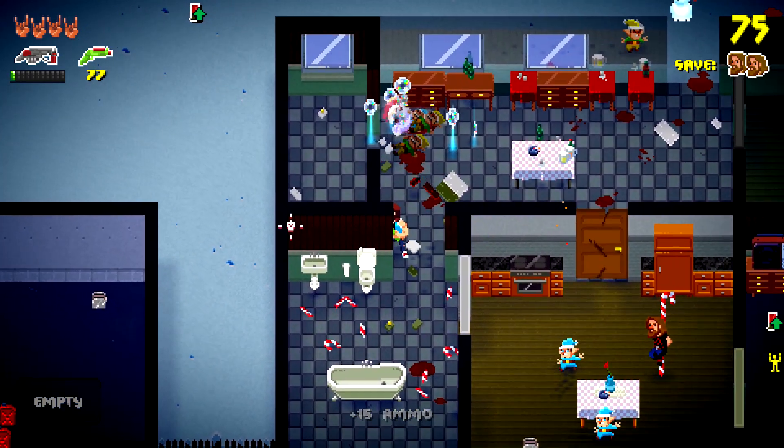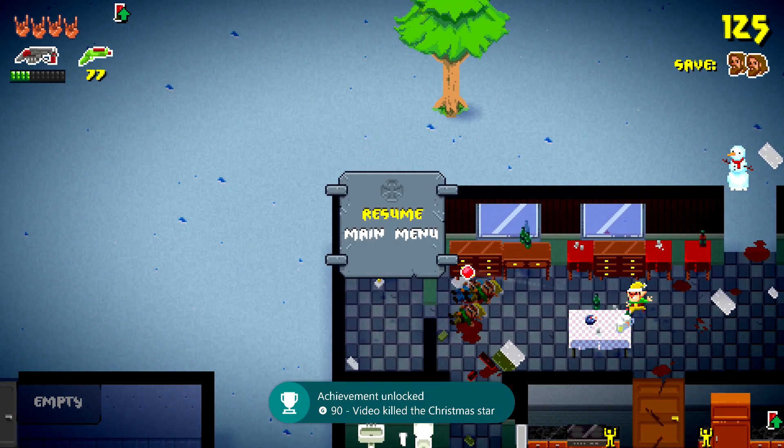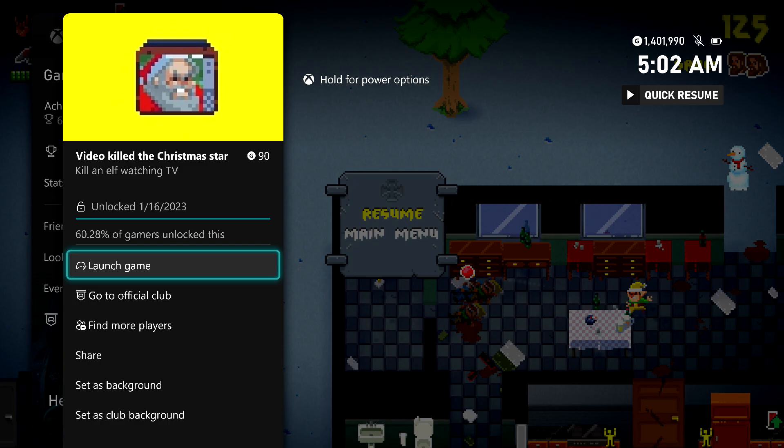The TV should fall down and then crush the enemy, and if you happen to pull off that kill, you should be good for the achievement. There it is — 90 gamer score, and that's all there is to it.